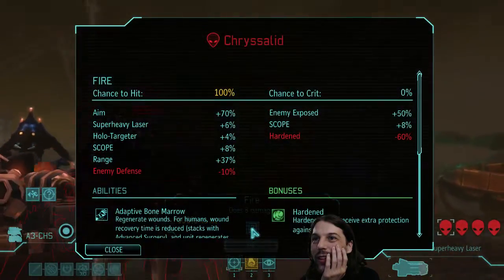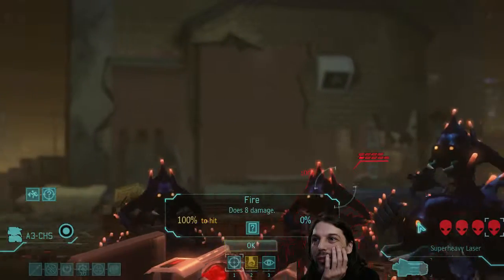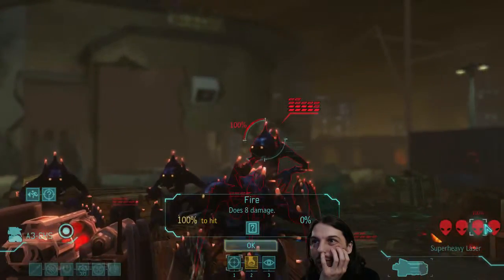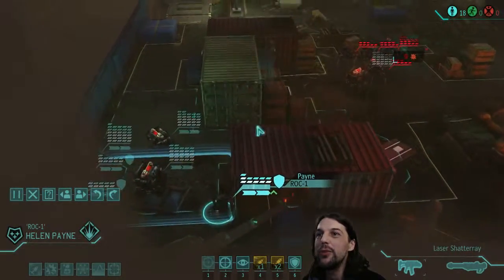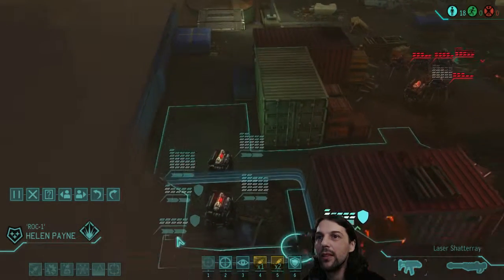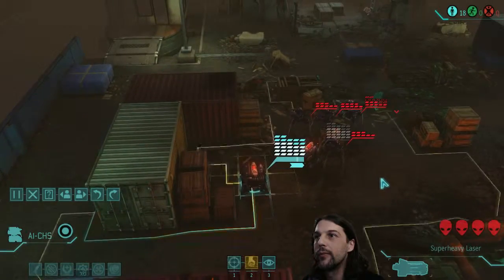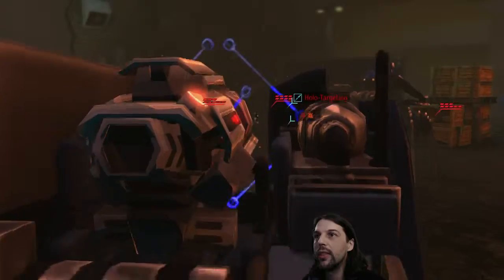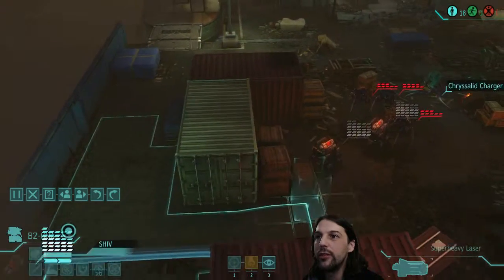Do the others also have lightning reflexes? I don't think so - adaptive. Why is it only four? Didn't I see five? Anyway, let's go for the leader. There is no question about that. Nine damage - okay okay. I'm not using my grenades here; we can handle four chrysalids, right? Should be fine. Move here, A1. There it goes - minus one chrysalid. One less horror in the world.